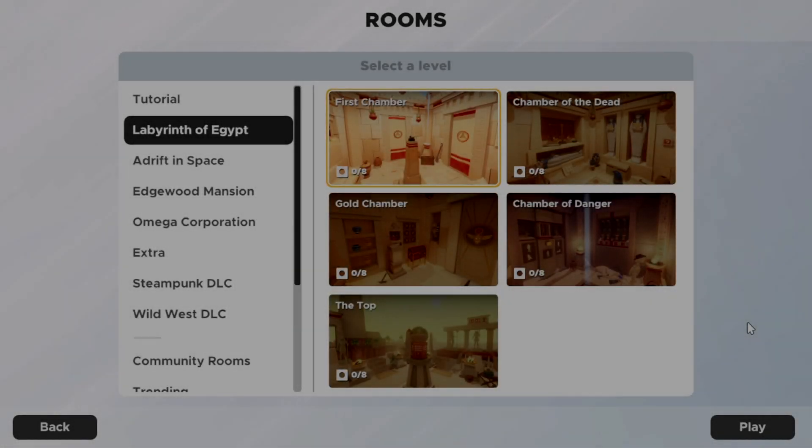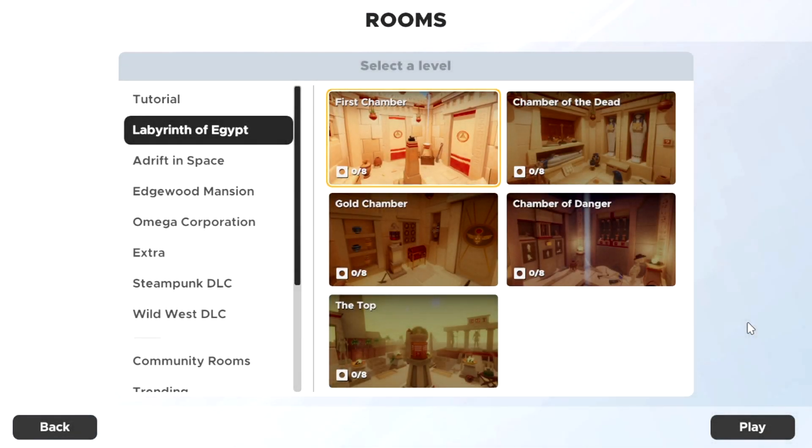Hello everyone, and welcome to Escape Simulator. Today we are going to be playing the Labyrinth of Egypt. If you haven't previously checked out my last playthrough of the Wild West DLC, be sure to do so — I will leave it linked down in the description below. But today we are going to be exploring Egypt. There are five levels to this chapter, so of course we're going to start off with the first one. Let's go!